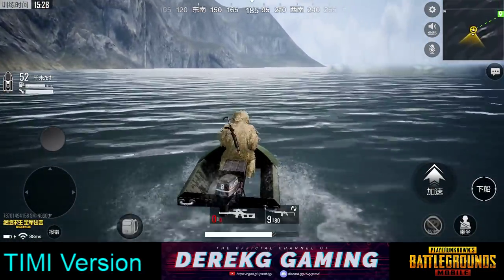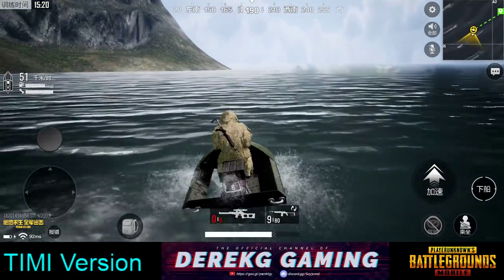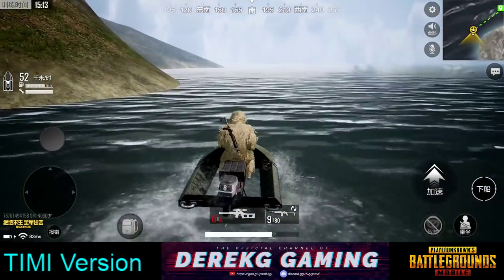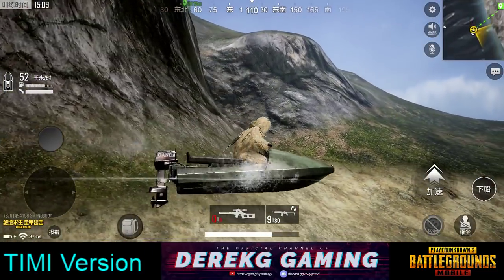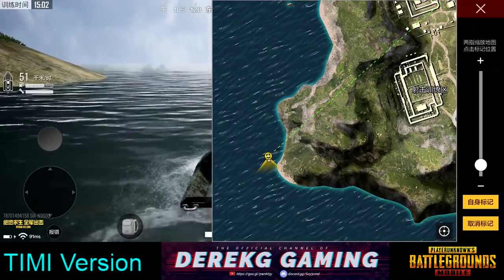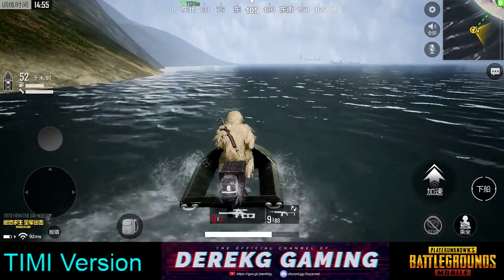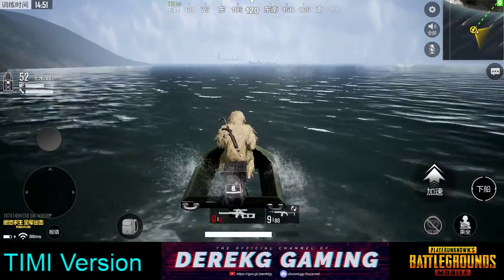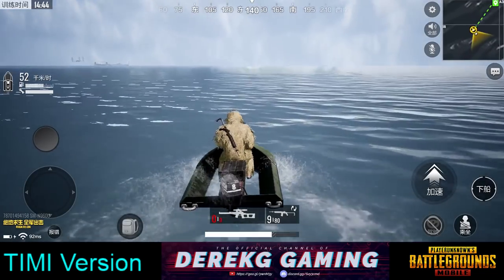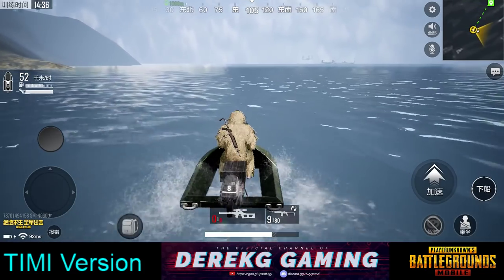We're on the backside of the island now. Just a bunch of rocks and shoreline — you can definitely beach the boat and work your way up those rocks. Honestly was hoping there'd be an Easter egg or something back here. The island's pretty big — definitely bigger than the other training mode island. You could have skirmishes in the woods, and there's topography with large mountain ranges you can practice sniping from the top of, or try to get there using smokes to cover your position.